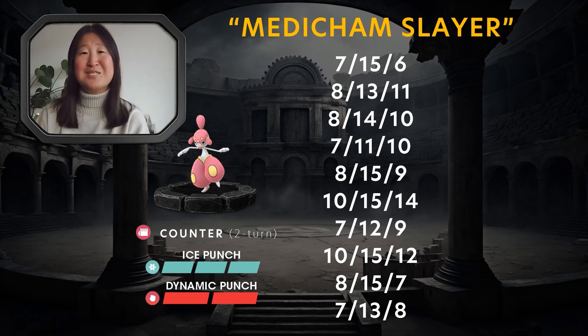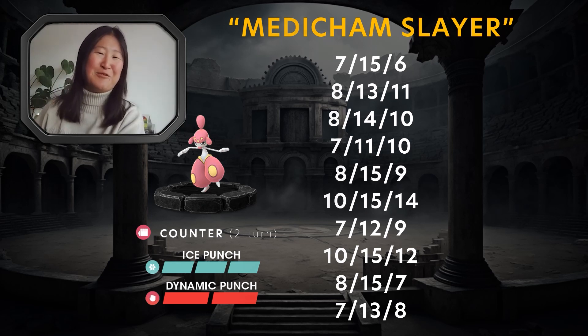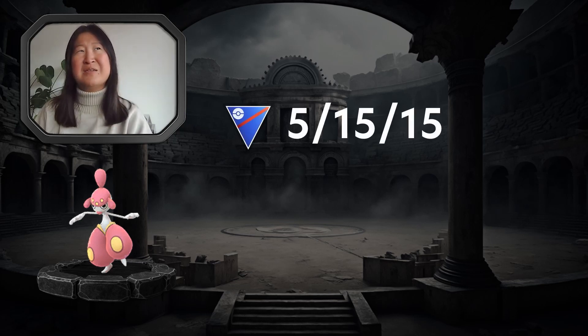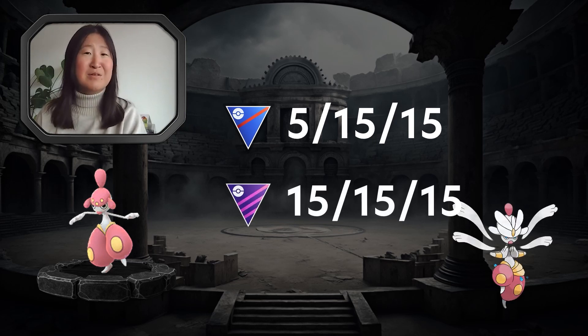While on the subject of IVs, you're looking for the Rank 1 — the best IVs you can get for Great League — which is 5-15-15. Medicham, because of its actual total CP, is not viable in Ultra League or Master League. However, the Mega Medicham could be viable in Master League, and for that you're looking for 15-15-15, the Hundo as we call it.